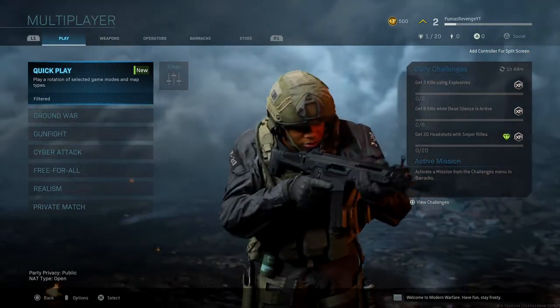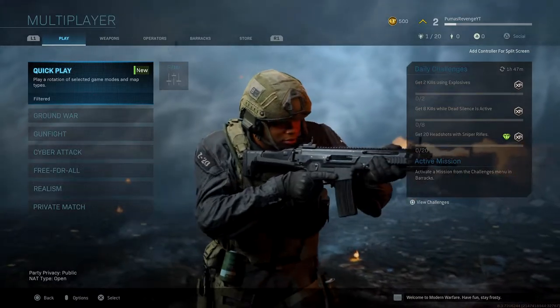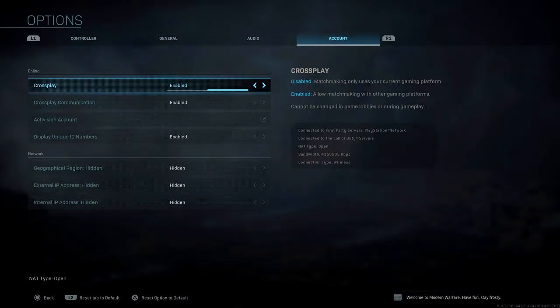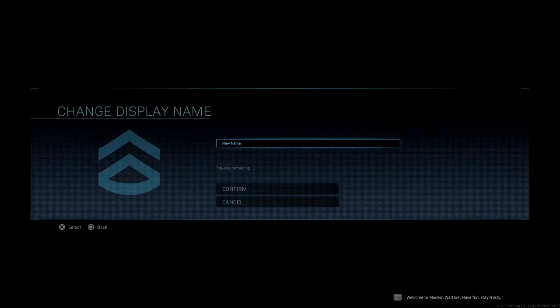If you want to know how to change your display name in Modern Warfare, then this video is for you. What you're going to do is hit the option button on whatever controller you have, scroll down to Activision Account, and then there it is — change display name.